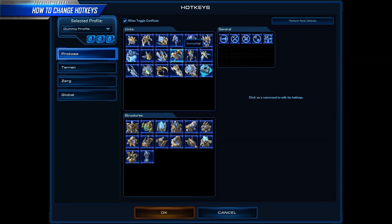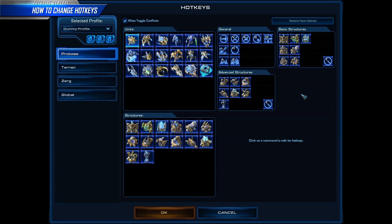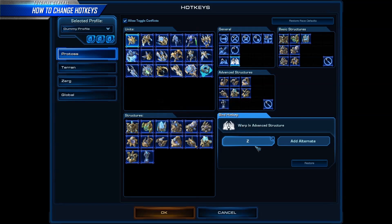To change a hotkey, just click on the function you want to change, then click the box with the key you want to replace or the alternate that you want to add, and press the key on the keyboard that you want to bind to that ability. Conflicts are divided by command cards. Here we see three command cards for a Protoss. If you try to use the same key for two functions in a command card, the interface will automatically unbind the conflict.